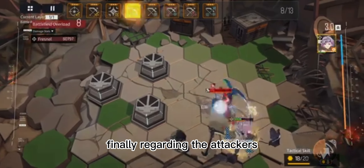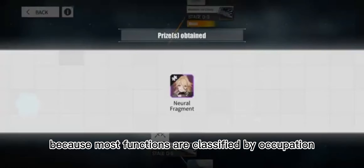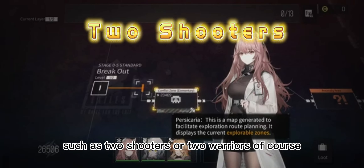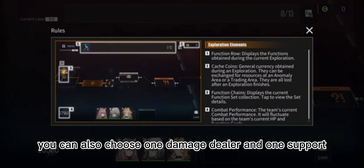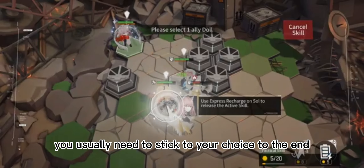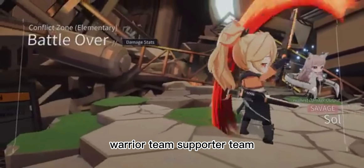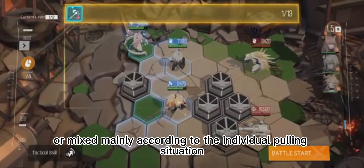Regarding attackers, because most functions are classified by occupation, the general damage dealer will choose the same occupation, such as two shooters or two warriors. You can also choose one damage dealer and one support. Due to limited resources in early game, you usually need to stick to your choice to the end. Specific choices are shooter team, warrior team, supporter team, or mixed — mainly according to your individual pooling situation.